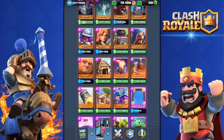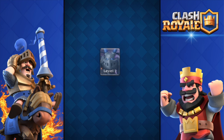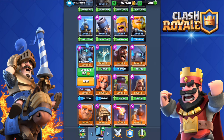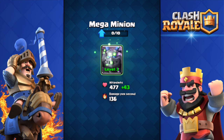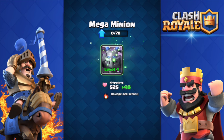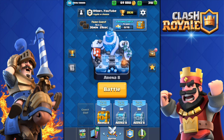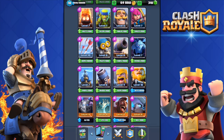There it is — my Mega Minion! Upgrading for 50 gold — level 2, let's go. Can I get him to level 3? Yes! 150 gold — level 3 Mega Minion, and it was just released a few hours ago, insane. Level 4 — oh my god, I have 10 out of 10 cards needed. 400 gold — level 4 Mega Minion! I don't even have my second crown chest yet.